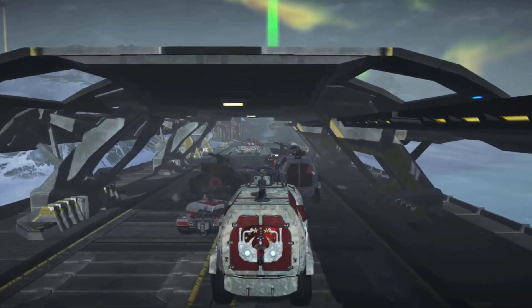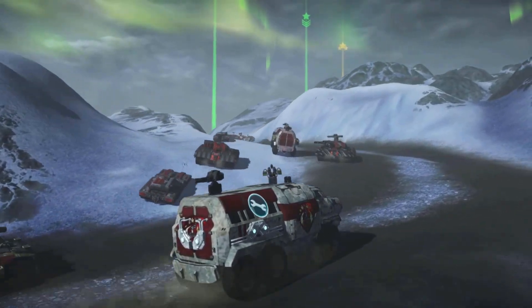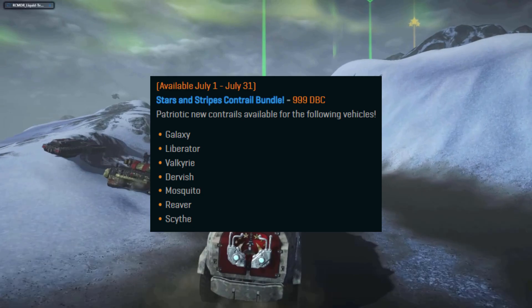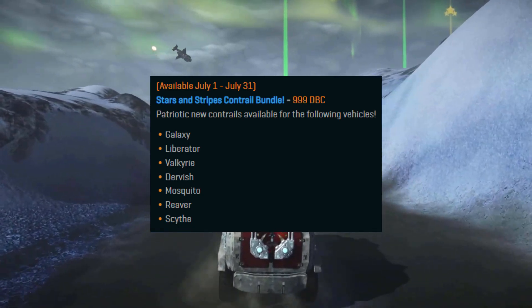There is some new stuff hitting the depot: the Stars and Stripes Contrail Bundle along with the Liberation Bundle. The Stars and Stripes Contrail Bundle is going to be for the Galaxy, Liberator, Valkyrie, Dervish, Mosquito, Reaver, and Scythe — all of those are included in this bundle.